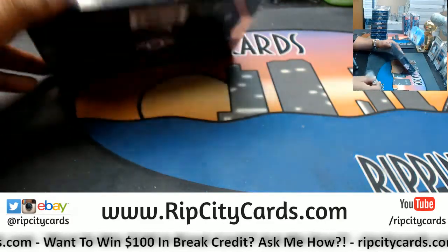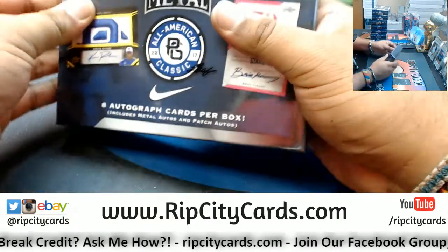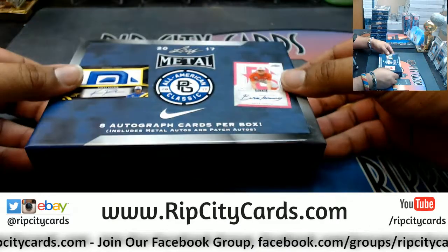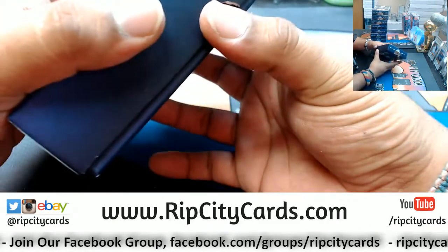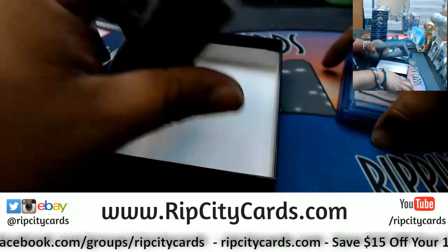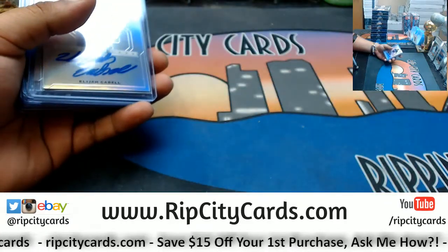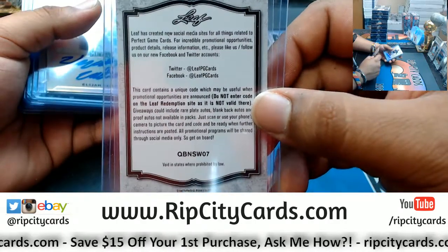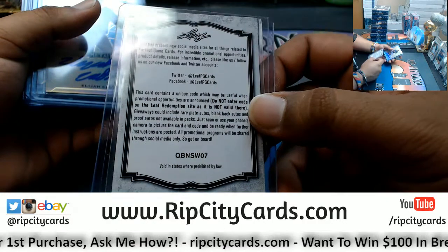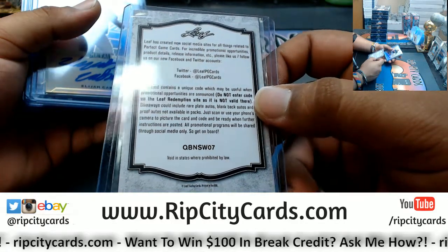All right, let's see what we got. Christine, I still have some if you are interested. Eight autos per box. Let's see what we got. Number 4, coming at you, Jordan. Here we go. Let's see what we have in here. We have this Leaf Metal Promotional card — ain't nothing on there but their social media stuff. Card contains a unique code which may be useful, so whatever.